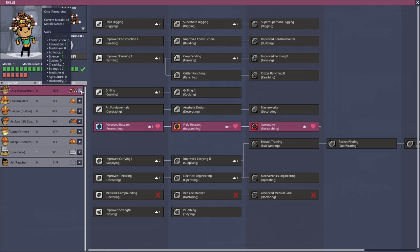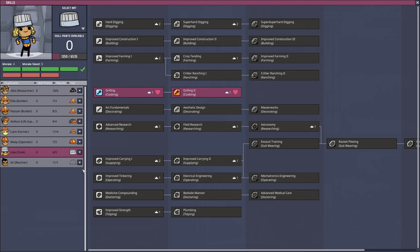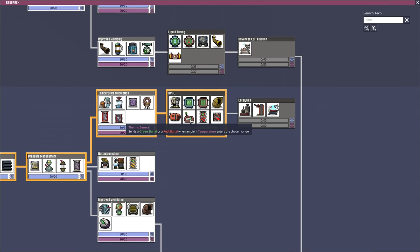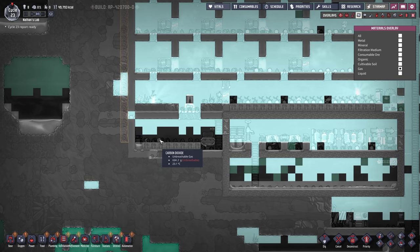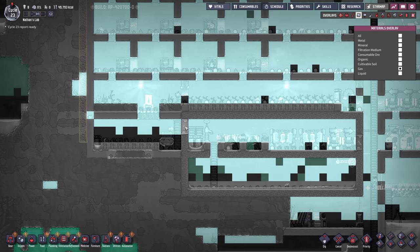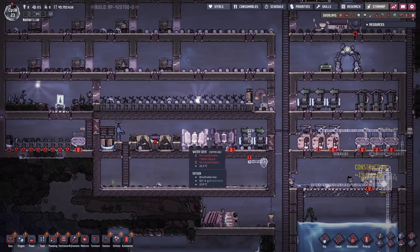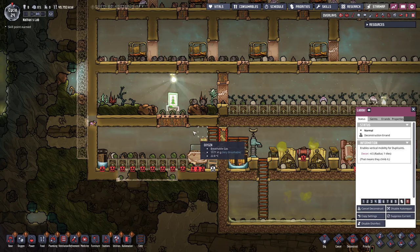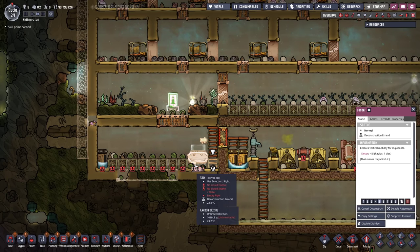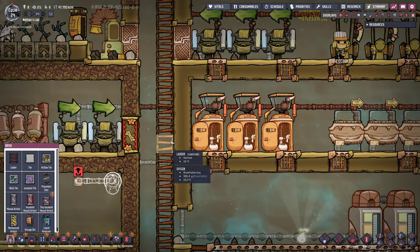Whoa, even more skill points - this goes quickly. Astronomy, you take that. And then we have Lola as our cook - she's gonna do grilling too, I think that's gonna make her much faster. The Atmos sensor has been researched - we're also gonna need a gas reservoir. And look at that, it is actually working. The carbon dioxide is accumulating here, it's gonna become more and more. Just every now and then when we open this door, some of it is gonna escape, but it's not gonna be enough to disturb the plants. However, I wanna move the sink up one more spot so we can have this flush with the farming tiles. I wanna make sure I close off this wall so people cannot go to the toilet and then escape from here - they need to go through the sink and wash their hands.